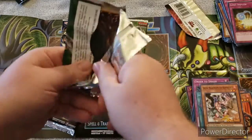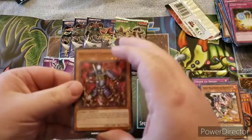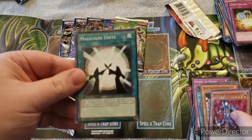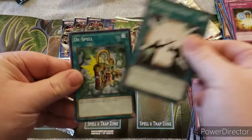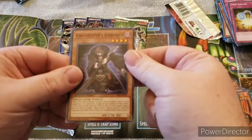We have Decayed Commander, Magicians Unite, De-Spell, and Gravekeeper's Ambush.